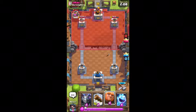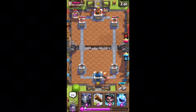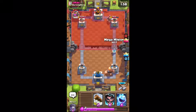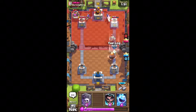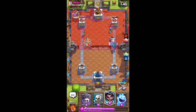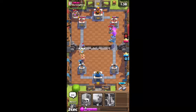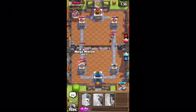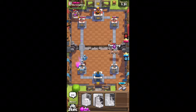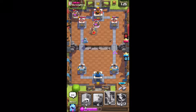He is getting such a good elixir lead on me. Let's go giant in the back. We just played down his knight, so we will take it out with our mega minion once he gets about to the bridge. Three musketeers — I hate three musketeers. That's actually the weakness to this deck. Ice spirit will take out that musketeer, and the log's going to go down on those musketeers. He's just getting such a good elixir advantage on us. It's horrible.